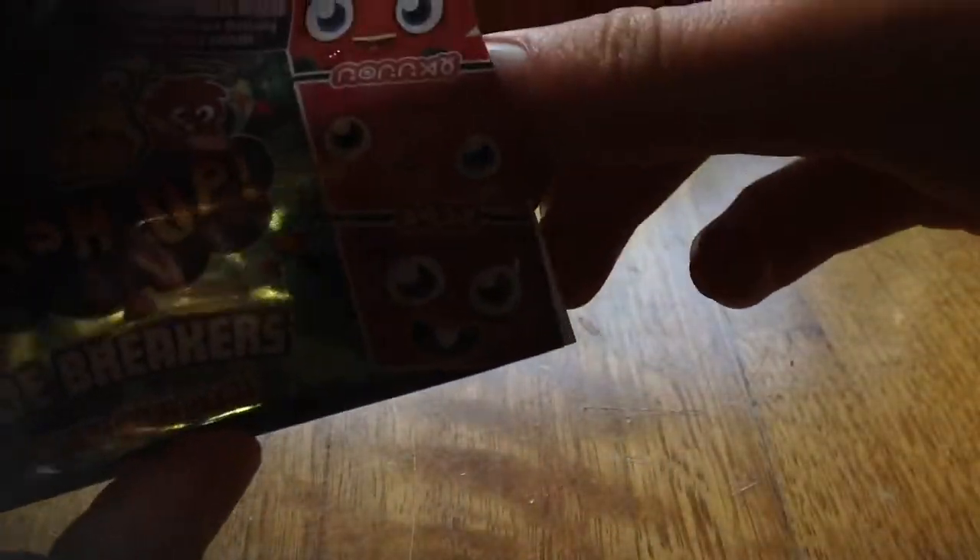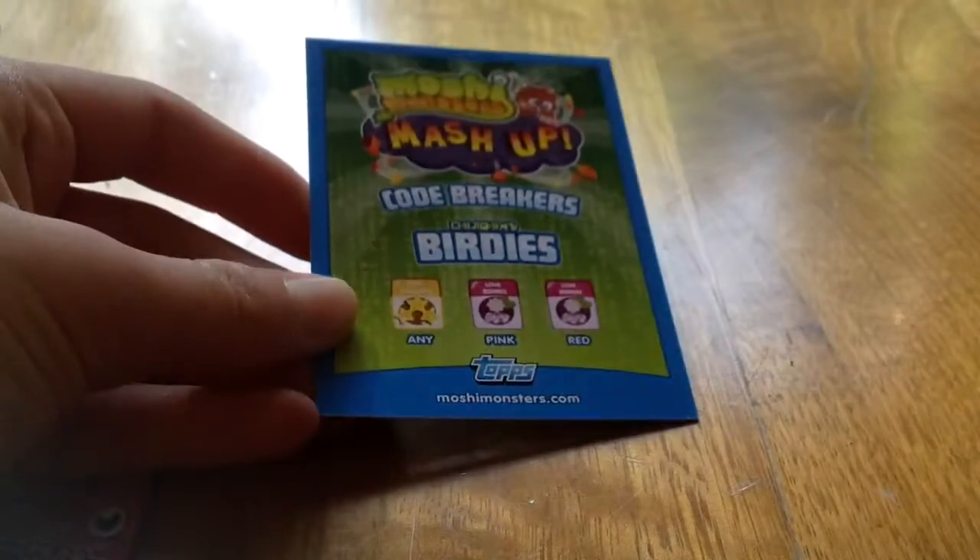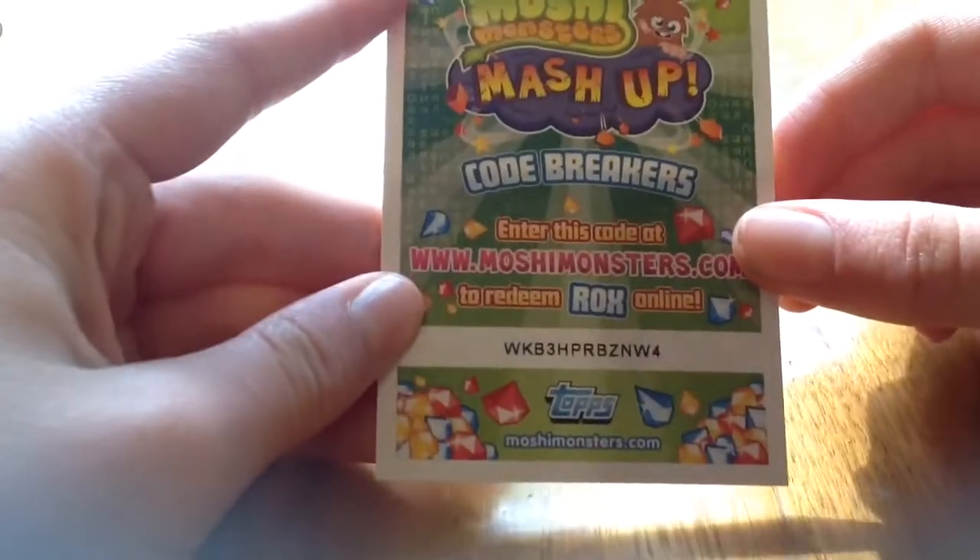And then I've got this Tiki card, which is really cute. So that's the code — you guys can take that one. It's not really a code but it's like the thing to get him. And then a puzzle piece, and this one has a code on the back. I'll let you guys have that — that's the Rox code.